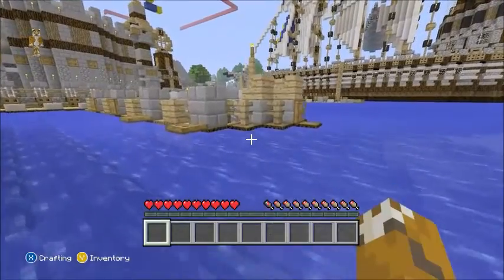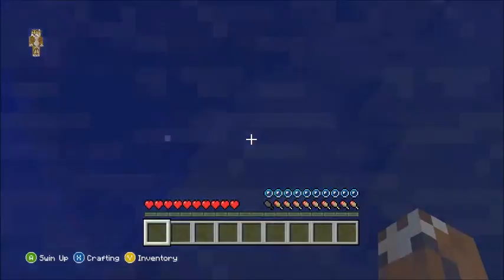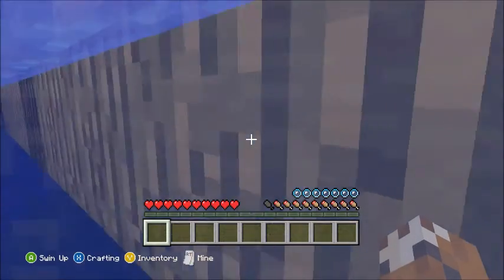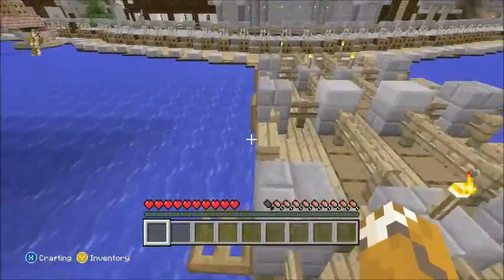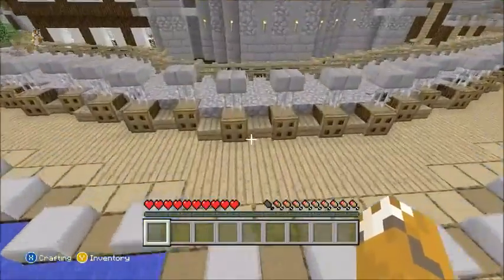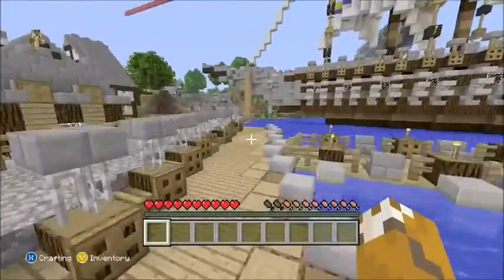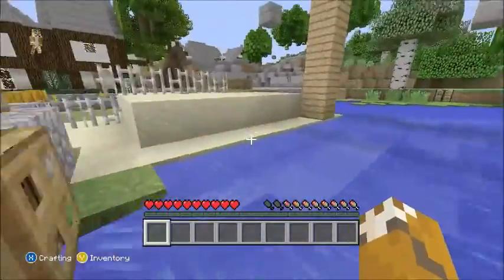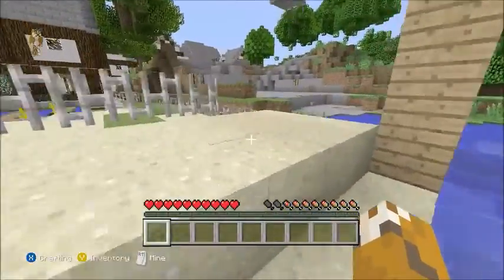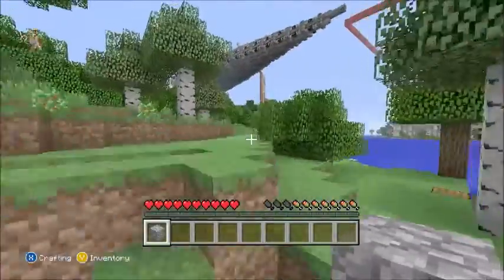You can trade in wood for money. We're gonna make a base in the next episode, but I'm gonna focus on getting something in this episode. These episodes will probably range from about 20 to 30 minutes, and I'm not gonna make any random cuts because I've seen that in a couple of factions series. We got some cobblestone!